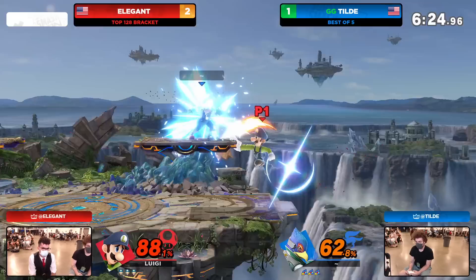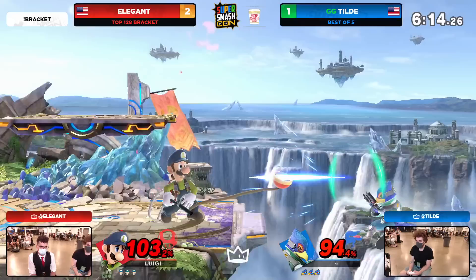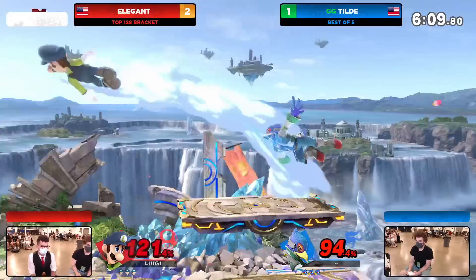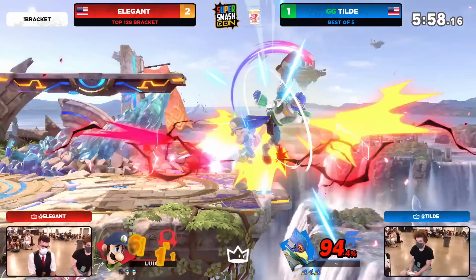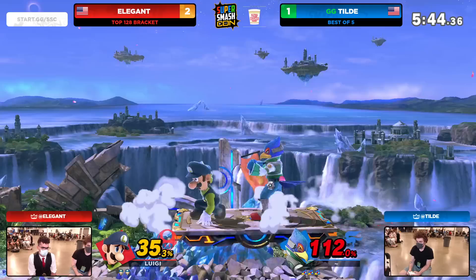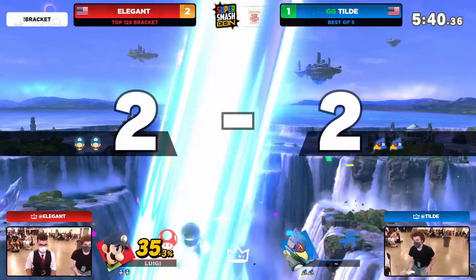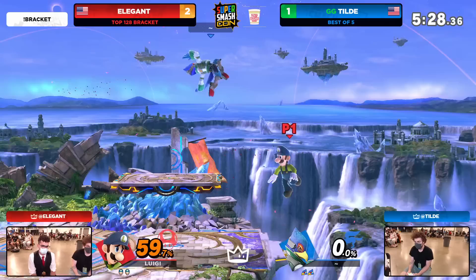Good on Elegant to recognize that — that's where a lot of that damage output was coming in from Tilde. Tilde, going right through the platform so he can extend way more of that damage. Trying to get that again — parry into down tilt. He was looking for an opportunity to either go for a fair or, if he recovers down low, go for a down air. But it's so risky to go off stage. Tilde has to be so calculated when he's going to try to do something off stage because Elegant will hit up B, down B — something that trades — and Tilde will be stuck out there maybe without a jump. He's just taking it a little bit safe. But calls the up smash.